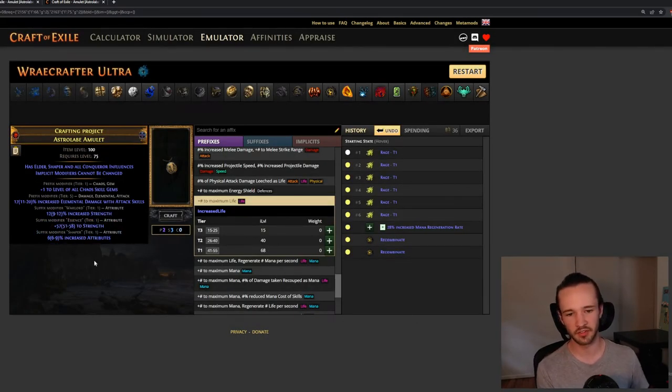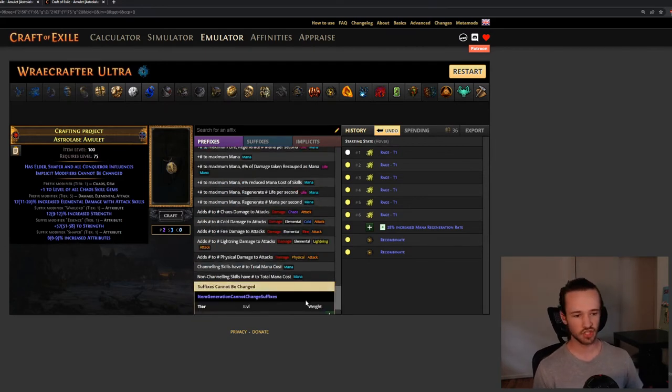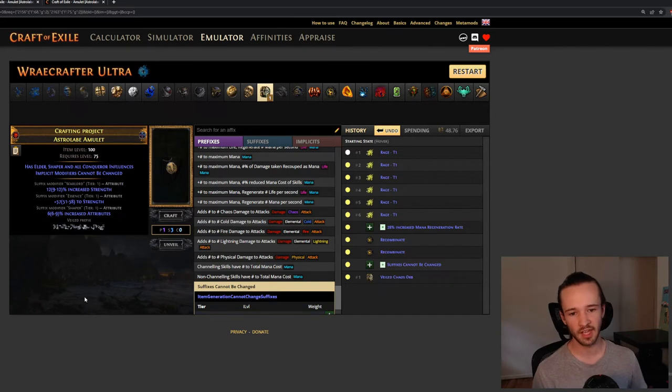We hit it on the second attempt. At this point your item has complete suffixes and we're ready to finish it up. You can either lock suffixes and do some harvest reforges to get something nice, then potentially do an Elreon veil — but I think the best approach is to craft 'suffixes can't be changed' and then hit it with a veiled chaos orb.